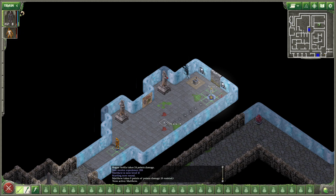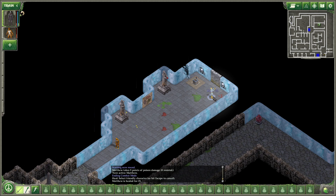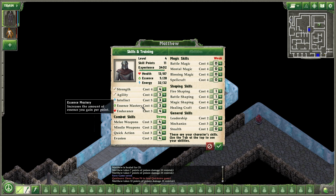We did it. We leveled up. This poison's a killer, though. Okay, we leveled up. Poison's gone. Now, 11 skill points.